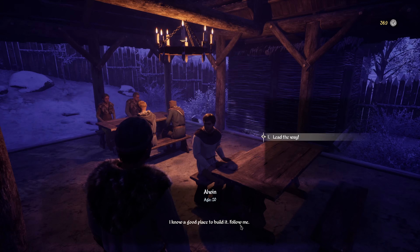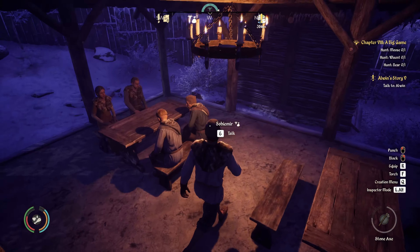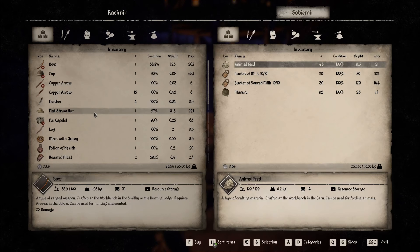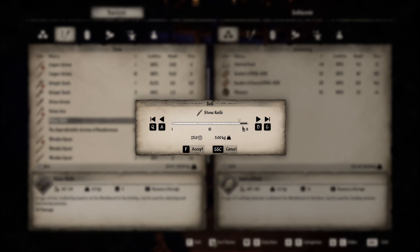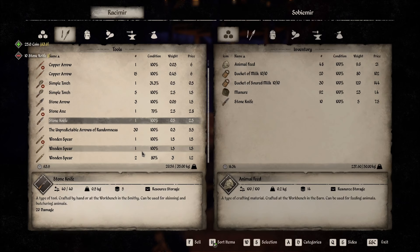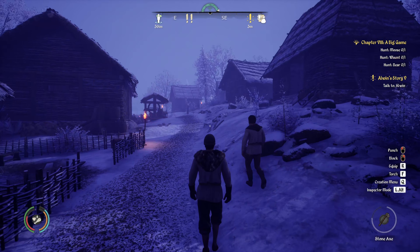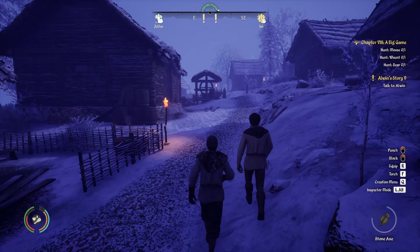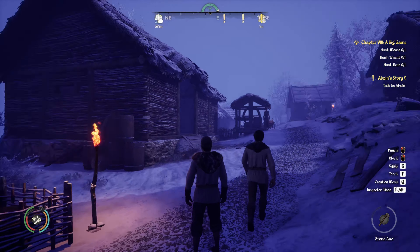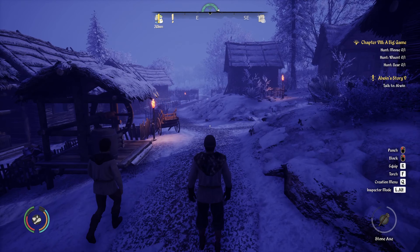Is this Alwyn? It is. Here you go. What's next? I know a good place to build it — follow me. Oh crap, I need to sell stuff though. We need to build us a tavern too. Show me your wares. Tools — and a stone knife — yes. Let's sell you 10 of them. 25. It's something — I thought it was going to be a little better than that. We have 63, and we need 448, so basically 450. That's going to be a lot of stone knives.